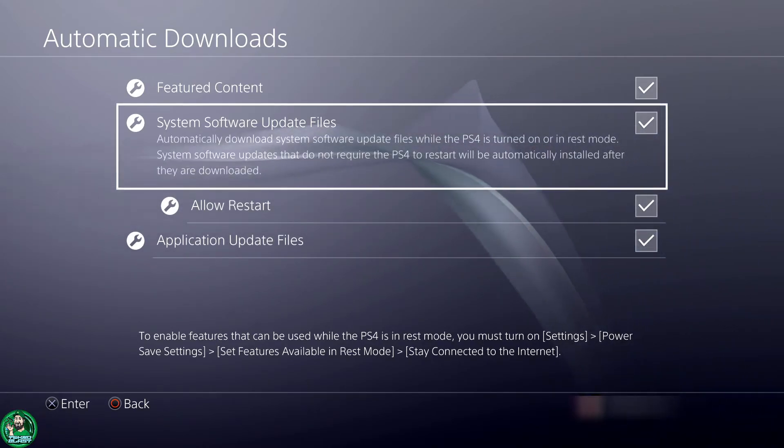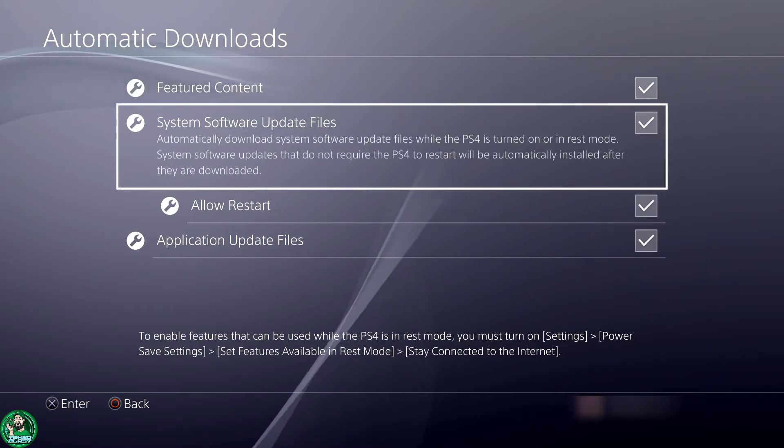Now while all four checkboxes are checked off, like it says in the description, the first one is System Software Update Files — this means that the system itself will automatically update and restart.